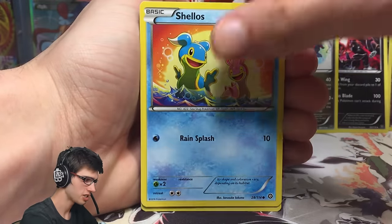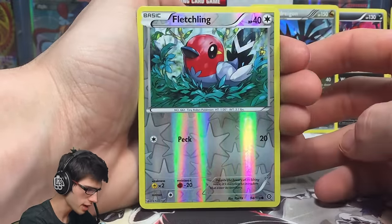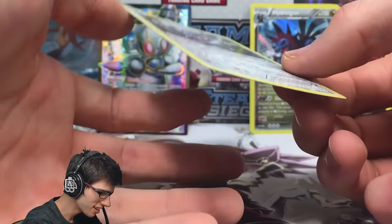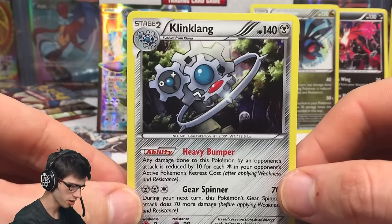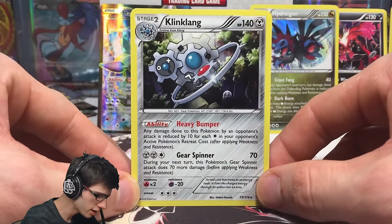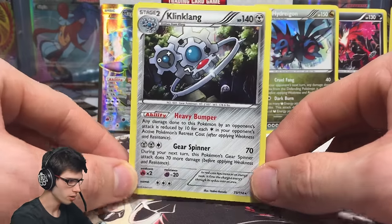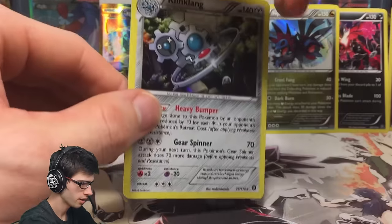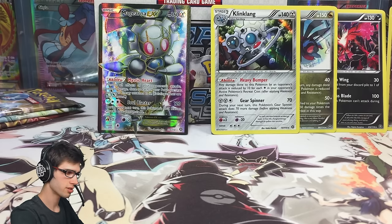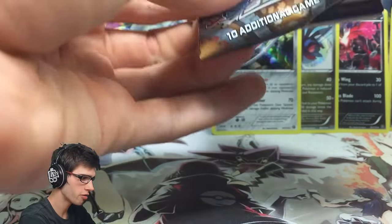We've got a Dino, a Shellos, Skiploom, a Claw Fossil Anorith, a Zweilous, a Fletchling Reverse with Peck that does 20 — very plain and simple. And a Klinklang Holo. Good thing I didn't bend that card because it was a Holo — that was so close. It's got 140 HP with the ability Heavy Bumper and the attack Gear Spinner. Gear Spinner says during your next turn, this Pokémon's Gear Spinner does 70 more damage before applying Weakness and Resistance. They definitely did well with that Klinklang — I haven't been very excited to see Klinklang in previous expansions, but this one is the fourth to last pack of part number two.